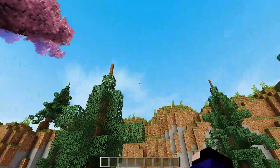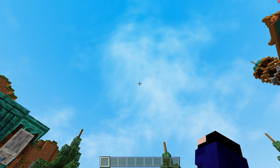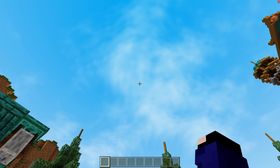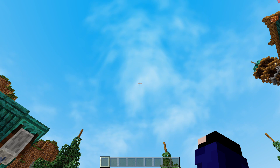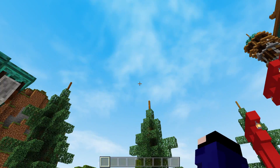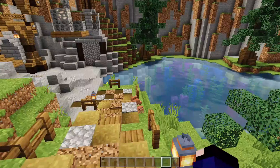Yang bagus dari shader ini itu awannya guys! Kalian bisa lihat dia punya awan dan awannya itu bergerak — tipis-tipis gitu, bagus banget. Untuk awannya, kalian harus pasang texture BSB RD Material Support ya, Render Dragon materialnya, baru ada awannya.